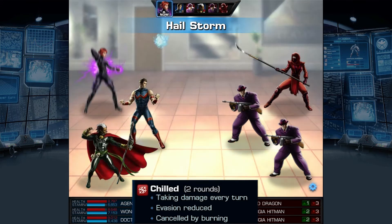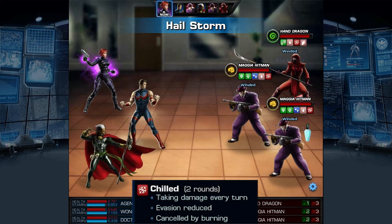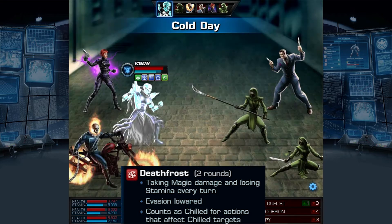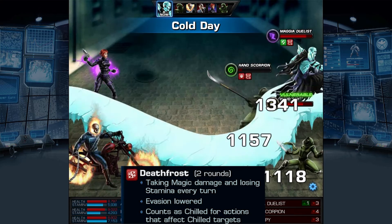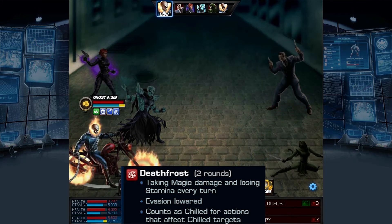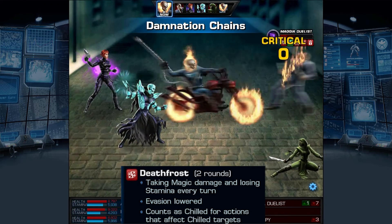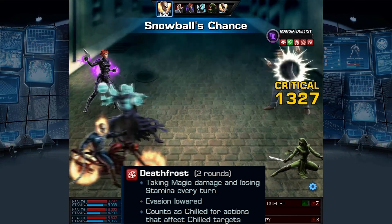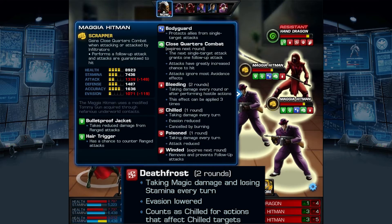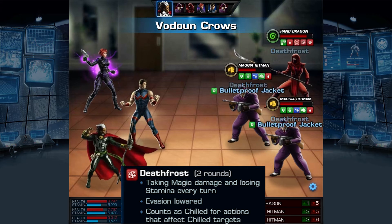Chilled, while a bit less commonly seen than burning, works fairly identical, doing damage every turn and lowering a stat by 10%, in this case evasion. The magical effect related to chilled, Death Frost, is a great deal more threatening than chilled in many respects. For one, Death Frost will also eat away at the target's stamina as well as their health, leaving them fewer options for an attack in battle. The 10% reduction to evasion also jumps to 50%, making enemies a great deal easier to hit. It should also be noted that both soul fire and Death Frost will replace their normal counterparts, so you will not be able to stack them together.